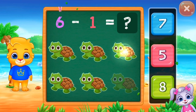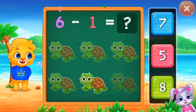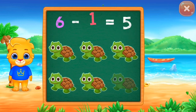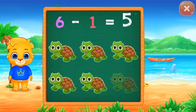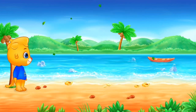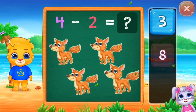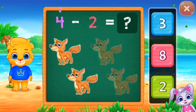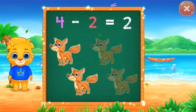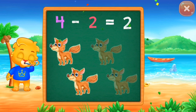One, two, three, four, five, six minus one equals five. Two, four, four minus two equals two. Three, four, five, six.